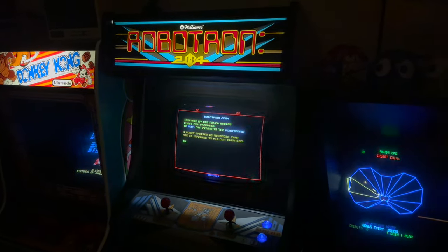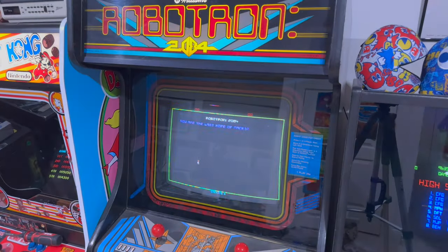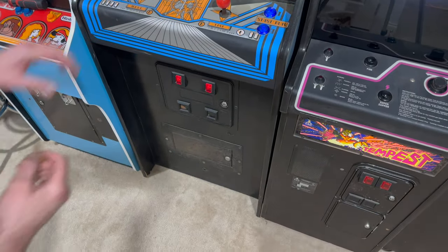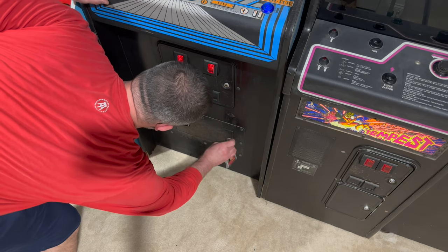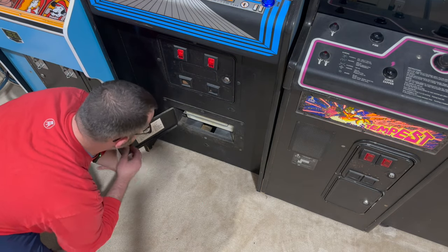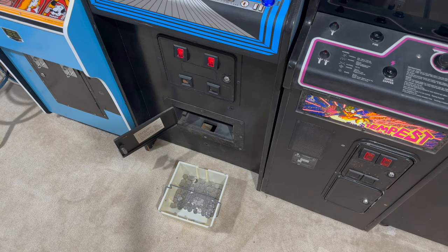Why don't we play one quick game of Robotron just to wrap things up here. I need a quarter and my bucket's empty — my kids have been playing a ton lately. So let's go empty the Robotron coin bucket. This is the original lock and original key, and it's really a pain sometimes to get it to work. Gotta jiggle it. There we go — look at all these quarters! Beautiful, beautiful money.